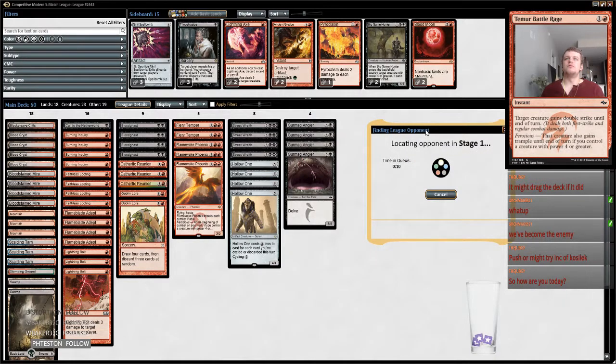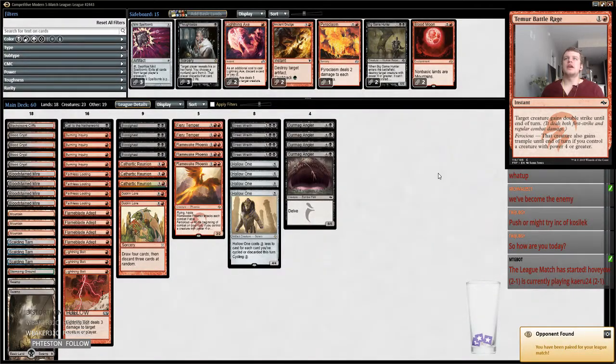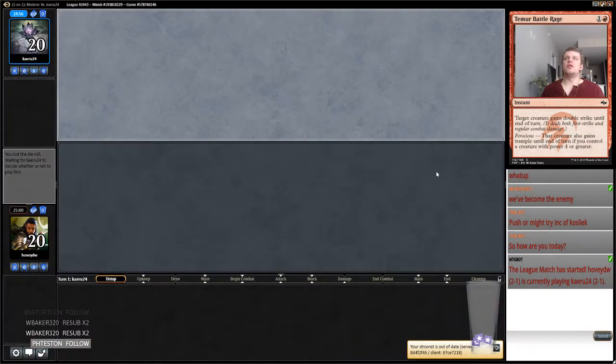I think I'm either going to play this Hollow One deck again or I'll play something like Mardu Pyromancer, or Black Green Rock, or a Titan Shift deck, or Dredge. Or maybe I'll just jump into the limited cubes — I think they're going today, I don't know.